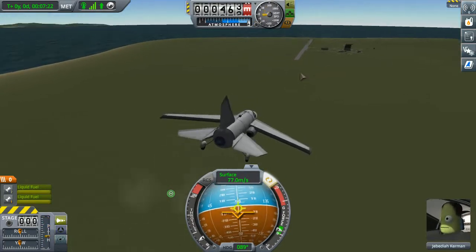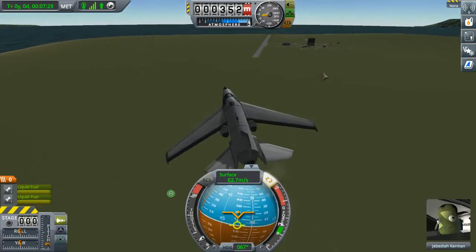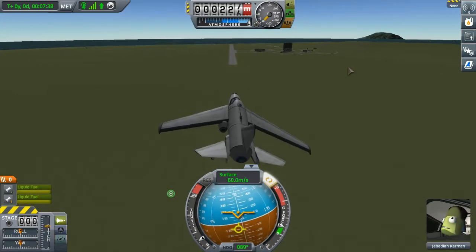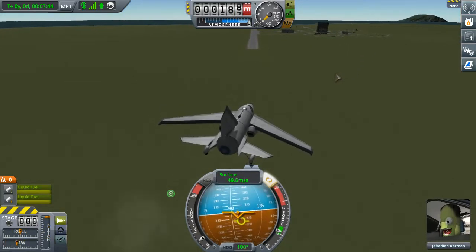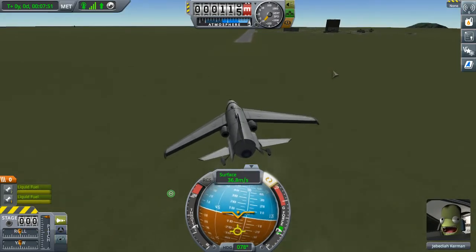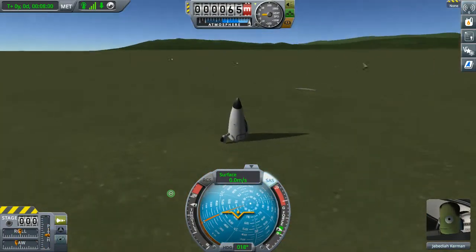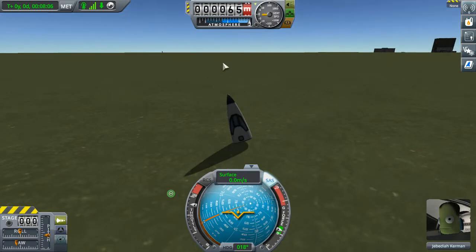There we go. Okay, down — and now we're not headed anywhere near the runway. Oh boy. Okay, come on. Our speed is pretty good; if I can get it to go any slower that'd be great. Come on. Don't fail me. Okay, I'm going to speed up a little bit because we're coming in a little — oh boy. Nope. We're dead. Well, you know what they say: any landing you can walk away from, that's a good one.